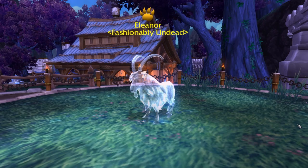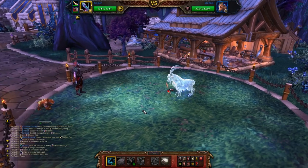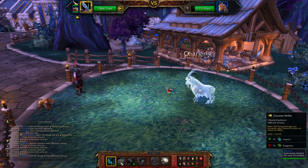Hey there Blue Crew, this is Reckles with 1 to Buy Gold Blue, and today we're going to take a look at 5 ways to kill Eleanor and a 6th way, which is the fastest way possible to kill her in 3 turns.